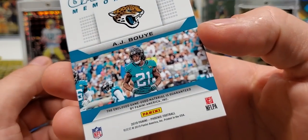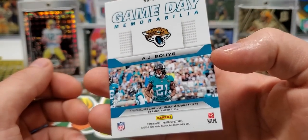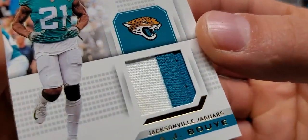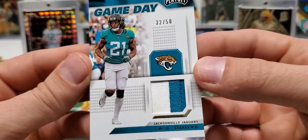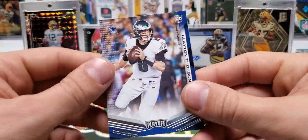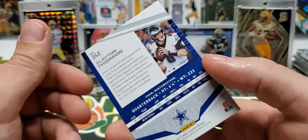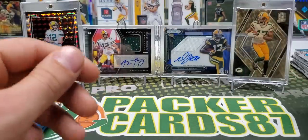It's game used material. It's not super dirty — there's a little discoloration in there, nothing crazy, but that's a nice patch. I like that. Clayton Thorson, signed by the Cowboys — I didn't realize that. He was signed by the Cowboys.